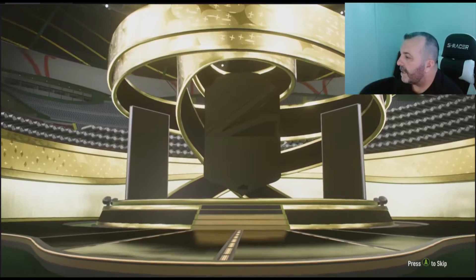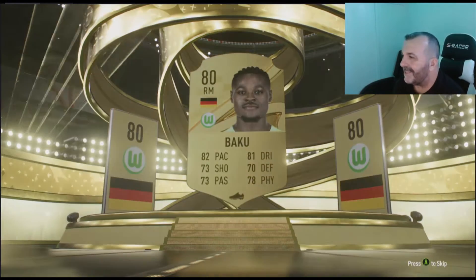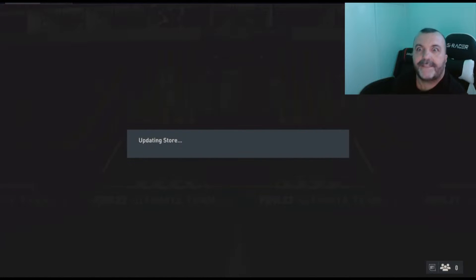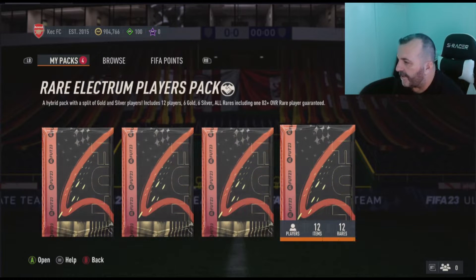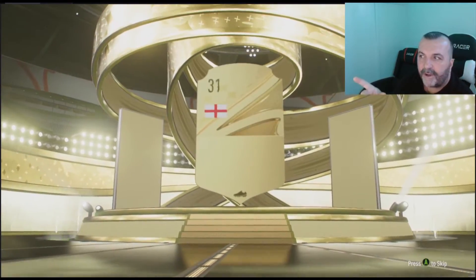Come on EA, be kind to me. 70, 80 — I don't need that. Good for SBC or just quick sale. We have 12, 24, and 30. Let's go with the rare electrum players pack. Anything? I think that's a walkout.